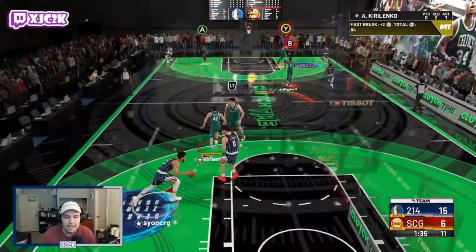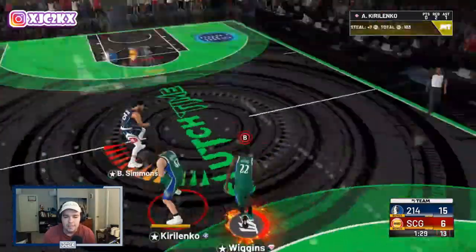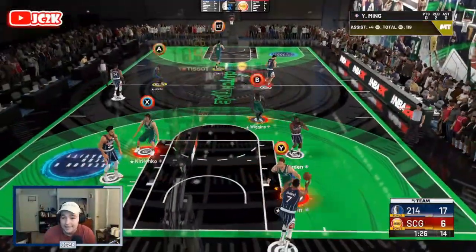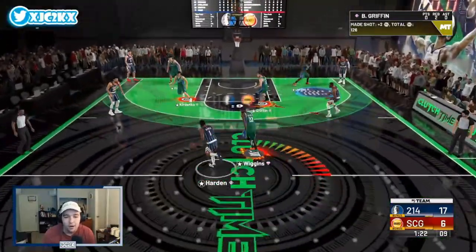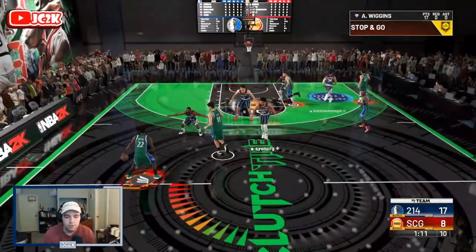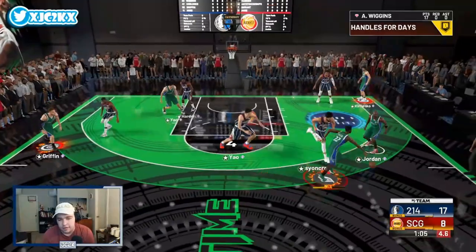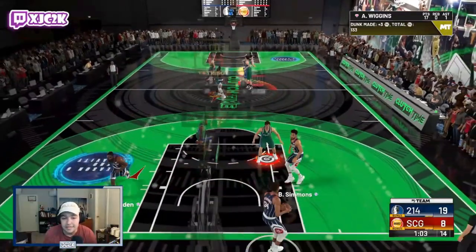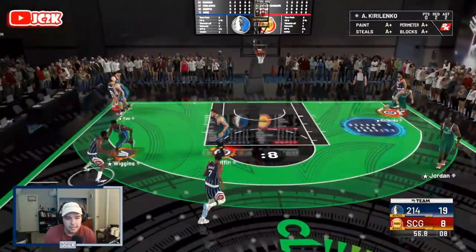Wiggins is looking like an absolute beast — as a slasher, shot creator, and defensively. He gets another steal, throws it up for another dunk. He has 17 points and is playing incredible defense. I'm absolutely loving what I'm seeing. We take our takeover, burst, drag back — not forcing the three, we hit a backdoor cut instead. First points of the game scored by somebody else, but Wiggins picks up the assist — he's still the one playmaking.